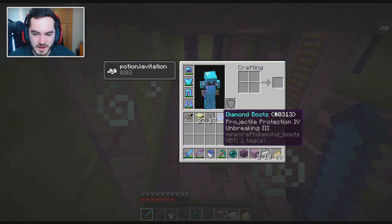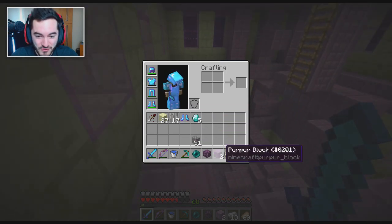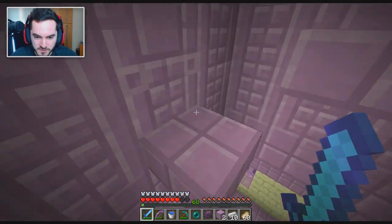I did get the items. Projectile protection four, unbreaking three — really, really good gear. Five diamonds, some iron out of it. And as we go up, we'll find even more stuff.